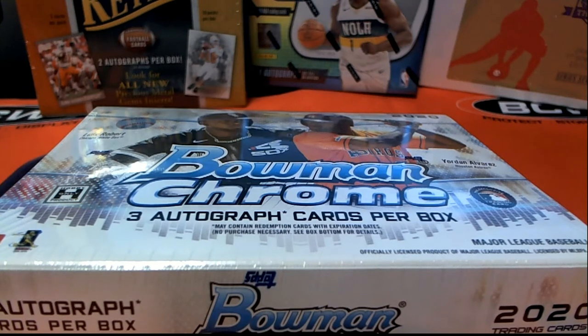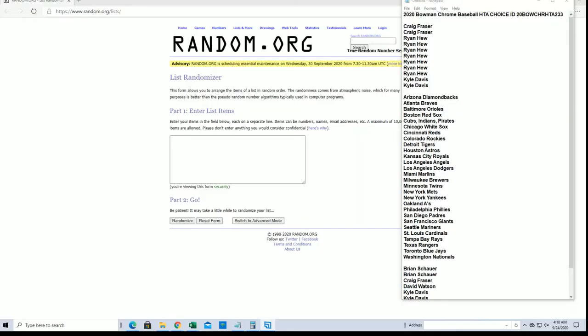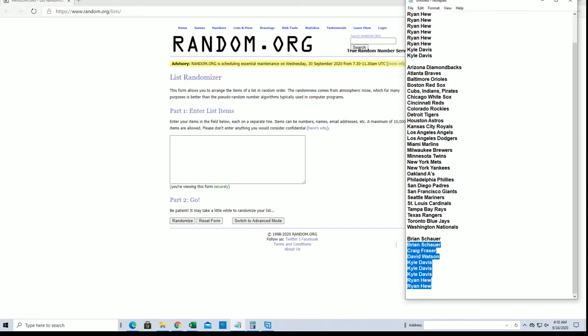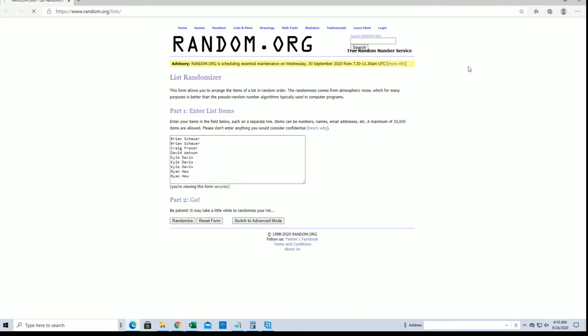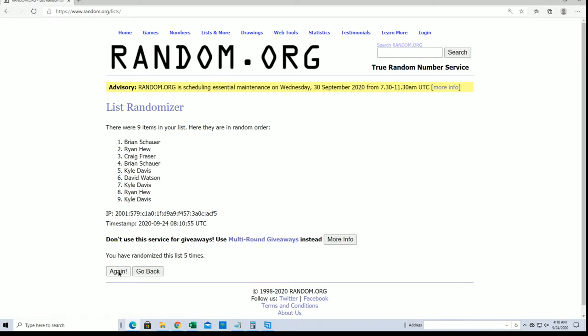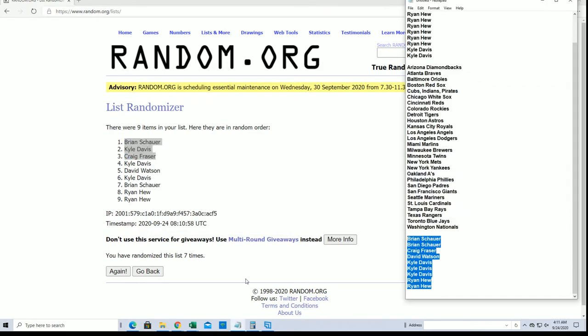2015 this is a Bowman Chrome HTA Choice number 233. Good luck guys. All right, Craig F down to Kyle D, let's do it. Two, four, six, eight, nine, ten, eleven. Very good. All right, Brian S, Kyle D, and Craig F, you guys are in. Very good, let's do it everybody.